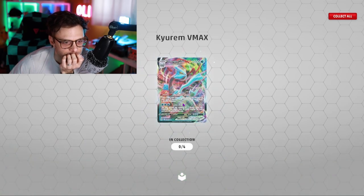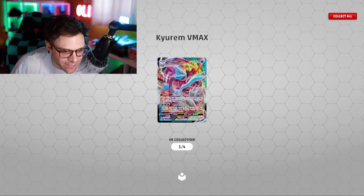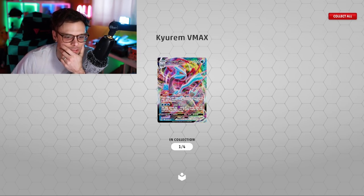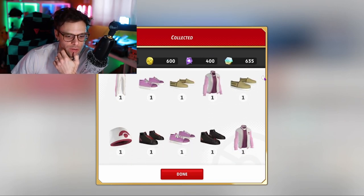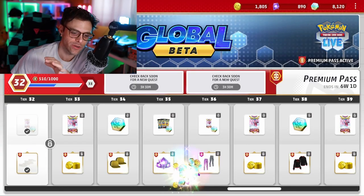330 for 120 - once during your turn you may look at the top card of your deck, if it's a water energy attach it to your Pokemon. Interesting - very cool. I'm not gonna go through everything because if not this video is gonna be way too long, but we got some pretty sick hits there - very good.